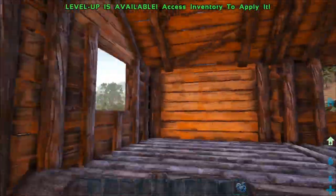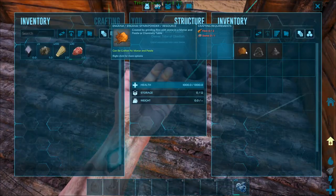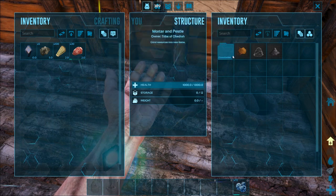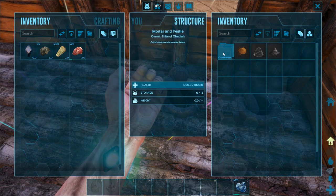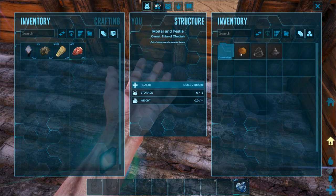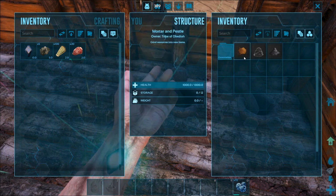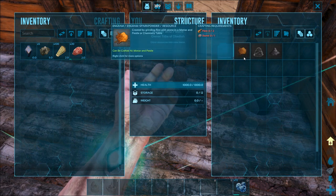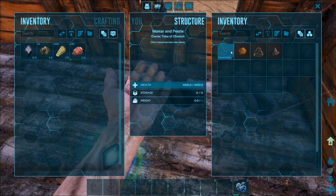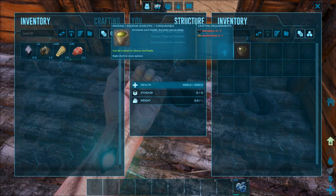For the mortar and pestle, open it by pressing E or F. Inside you can craft consumables like narcotics, spark powder, cementing paste, and gunpowder — and more as you learn recipes. Spark powder is made using flint and stone, which you then combine with charcoal to make gunpowder. Cementing paste is used to craft all sorts of stuff, and narcotics are used to keep dinos knocked out — we'll show that in a future episode.